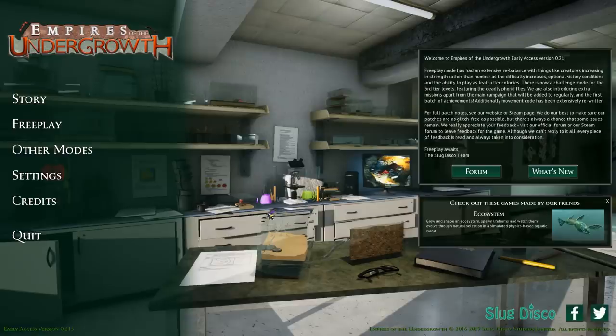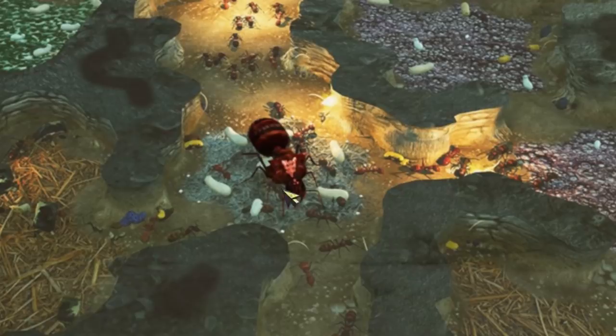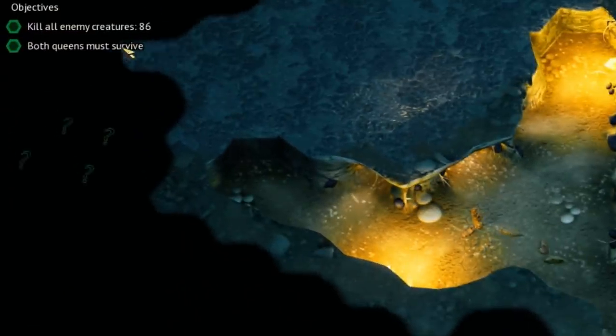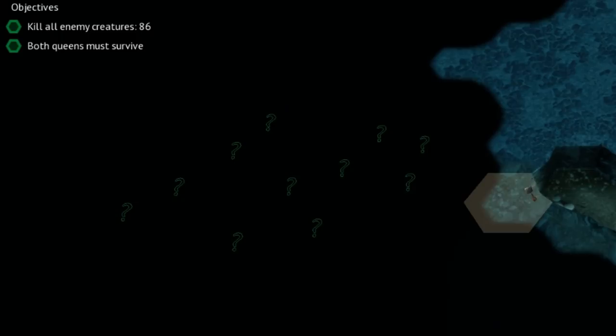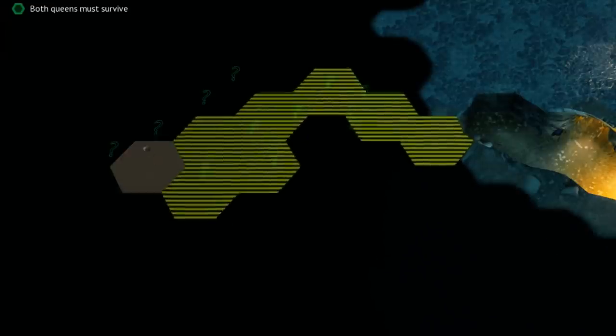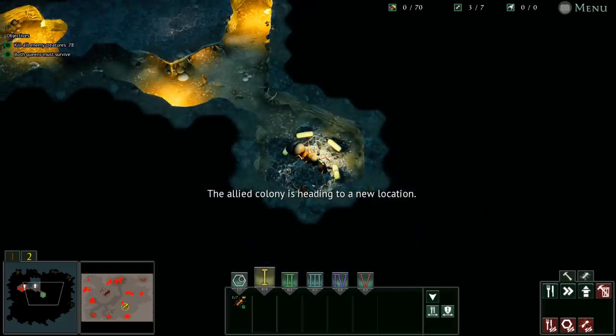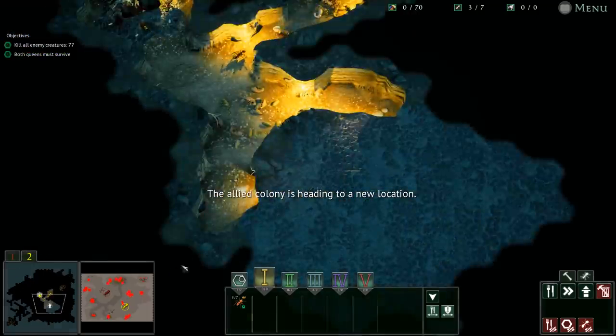There was an update and this might be the biggest challenge we've had in Empires of the Undergrowth yet. That's the queen and this is what a normal ant colony looks like. It's gonna be a shame if ours dies. Both queens must survive - kill all enemy creatures. So protecting one queen is hard enough, but today we're gonna protect two.